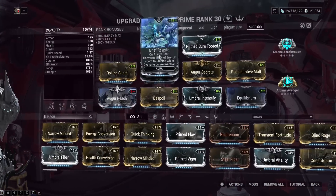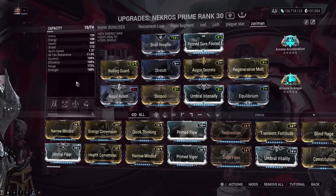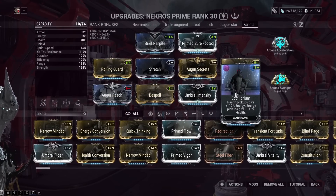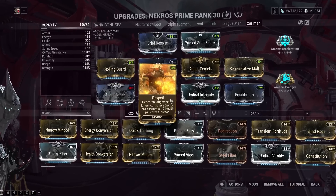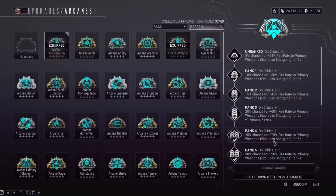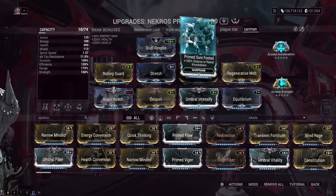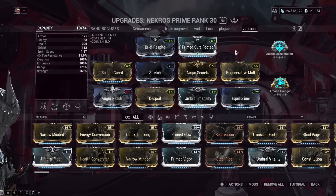So basically, perma shield gating and some Power Strength to make you run fast with Regenerative Moult — which you don't really need. High Range to just Desecrate the area. Equilibrium so you get health and energy from every orb. Rolling Guard in case you need it, and to reapply it because you might be low on energy when the Angel is just sitting there and you don't want to not have Desecrate active. Desecrate is very, very important. On the Steel Path you can't use energy pads repeatedly — only one per minute. Arcane Acceleration gives your Brahma more fire rate since you'll always be critting. Arcane Avenger just for fun. Prime Sure-Footed is pretty essential for this.